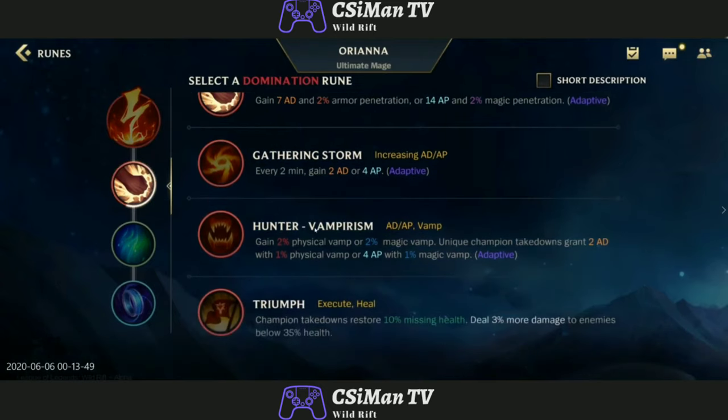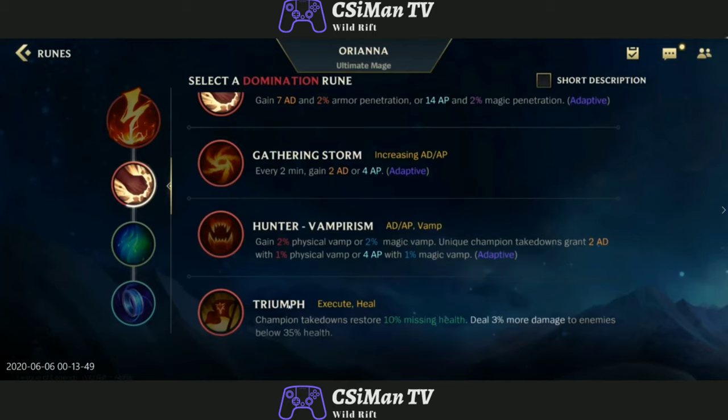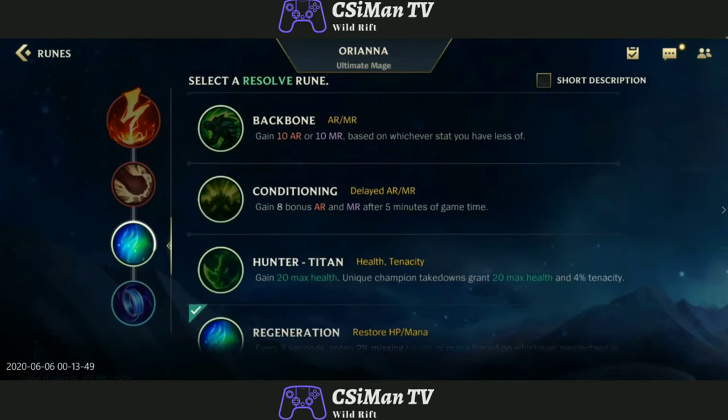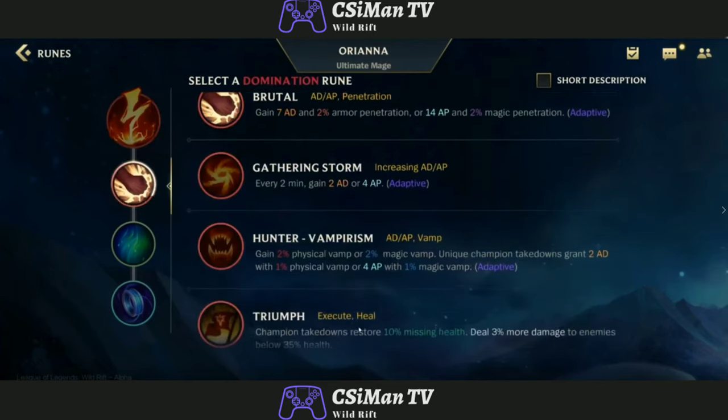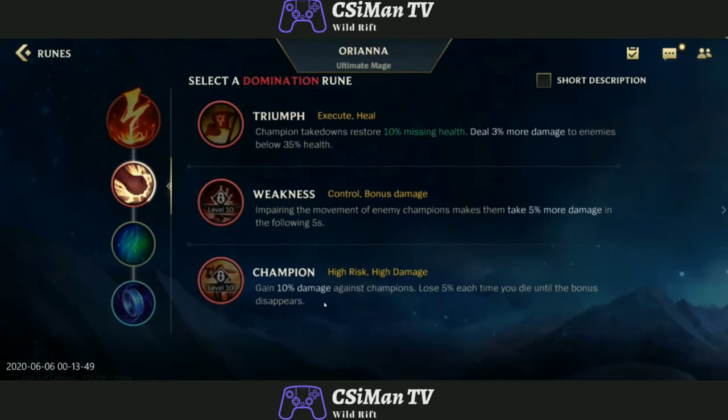Now the domination runes. Brutal — gain AD and armor penetration. Gain AD and AP. Physical vamp — this is a lifesteal rune. Triumph is really important — a lot of people will be using it. After killing an enemy, restore 10% missing health, and deal 3% more damage to enemies below 35% health; really good for dueling. Impairing the movement of enemy champions makes them take 5% more damage — that's actually really good. Gain 10% damage against champions but lose 5% each time you die until the bonus disappears — that's a really high-risk rune.